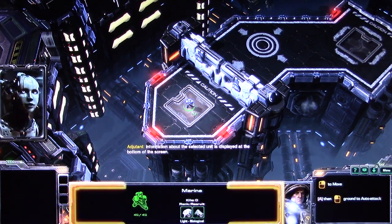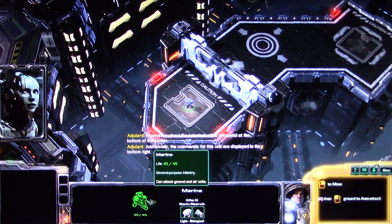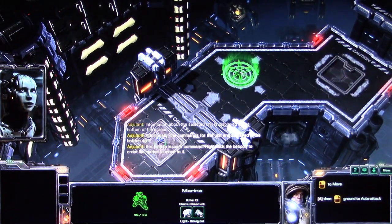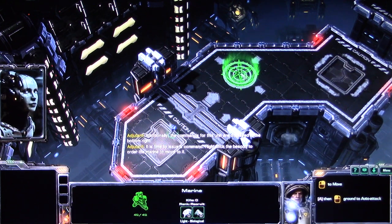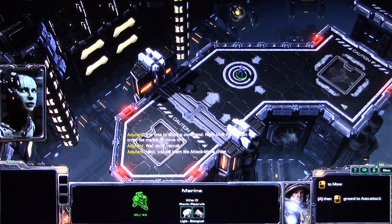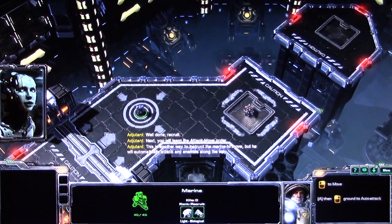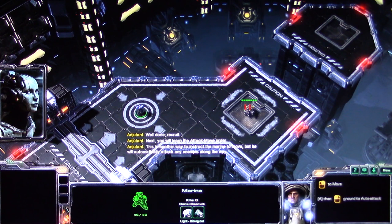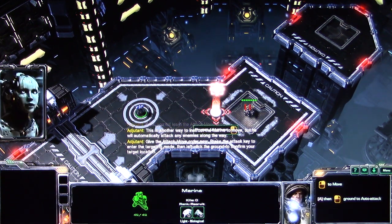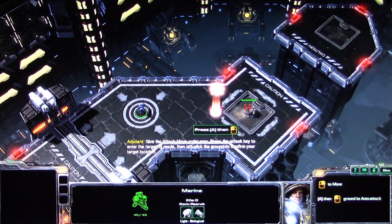Information about the selected unit is displayed at the bottom of the screen. Additionally, the commands for this unit are displayed in the bottom right. It is time to issue a command. Right-click the beacon to order the Marine to move to it. Aye aye, sir. Well done, recruit. Next, you will learn the attack move order. This is another way to instruct the Marine to move, but he will automatically attack any enemies along the way. Give the attack move order now. Press the attack key to enter targeting mode, then left-click the ground to confirm your target location.